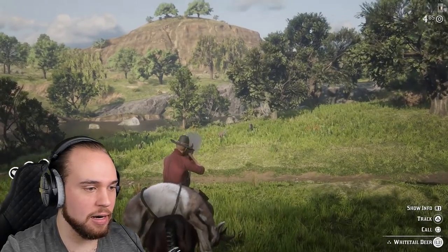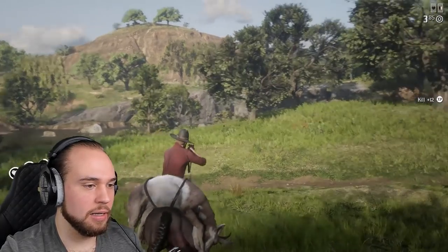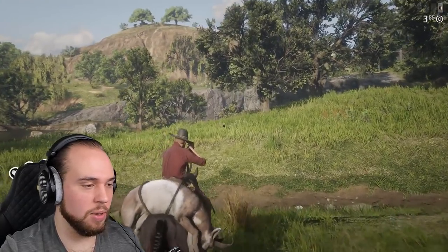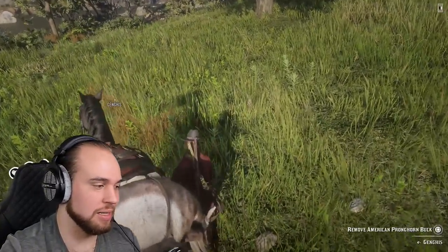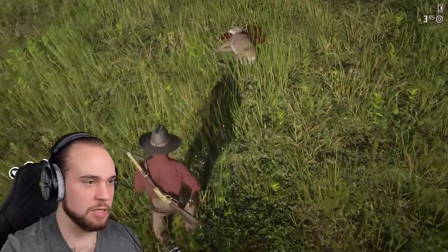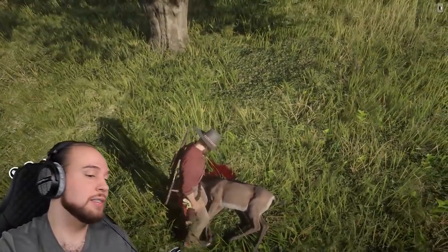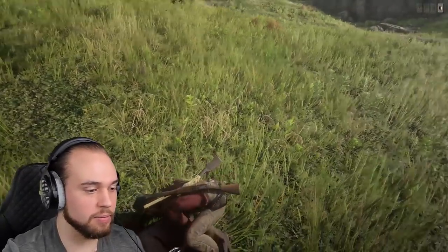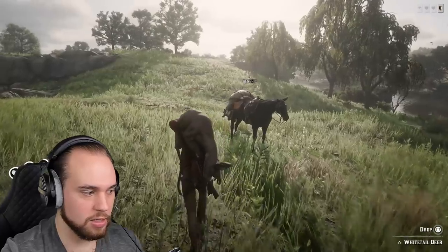We're pulling up on the spot and there's actually deer that spawn right out here. I'm going to try to get one — oh, right through the head. That was a kill shot. I'm going to use a deer instead of a pronghorn because I think it'll be a little bit easier. Good thing they spawn right outside the spot. It's a three-star — almost want to just skin it, but we'll use it and skin it later.